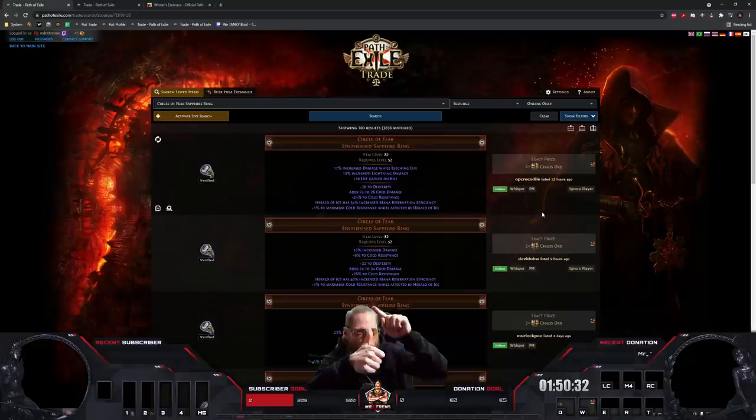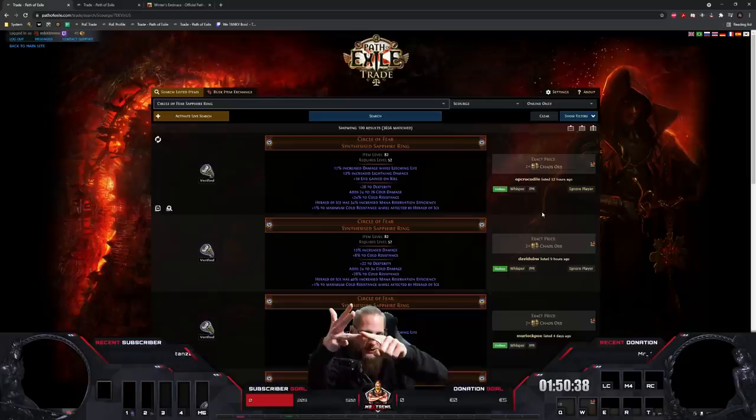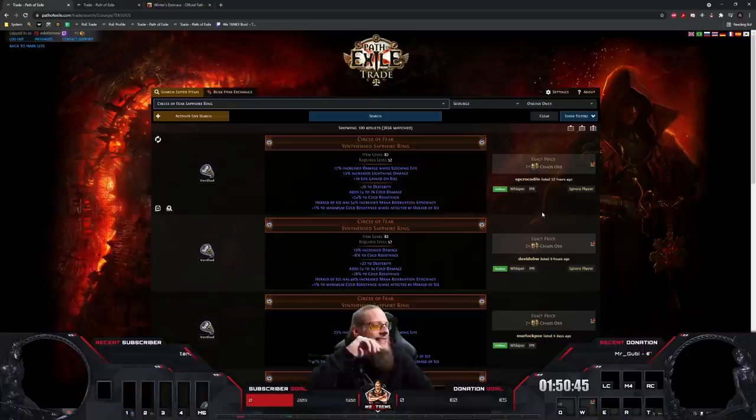These rings have five different modifiers. There's at least four I can think of right now: Herald of Ice mana reservation, maximum cold resistance, flat cold resistance, buff effect, and cold damage. I think those are the five modifiers you can hit. Most of them — absolute trash implicits. But if you're lucky, you can get some very big currency.